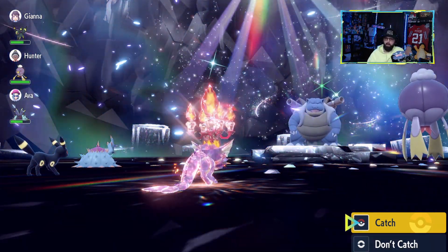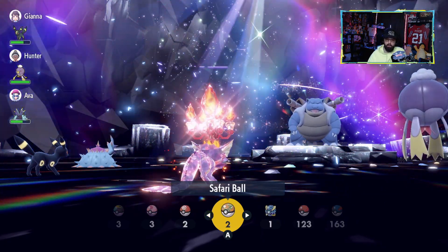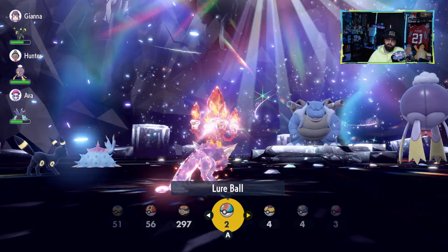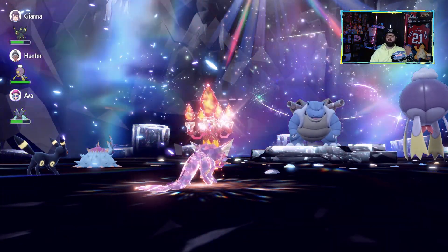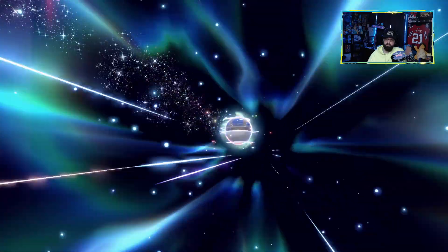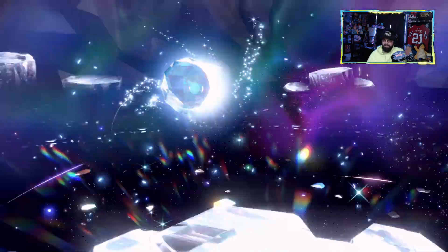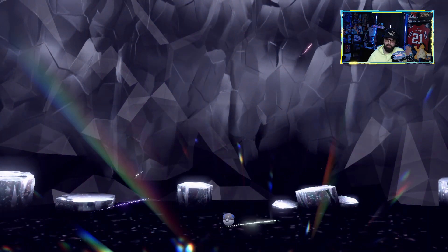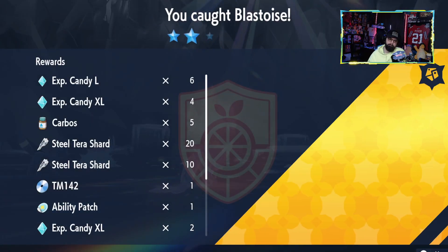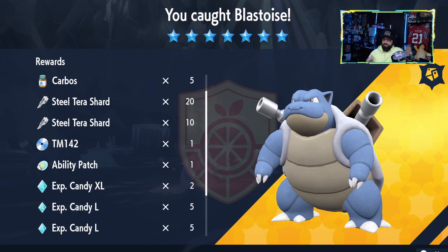Vaporeon made this one an absolute cakewalk and I would highly suggest snagging Vaporeon for your solo run. I think I might do a Beast Ball on this guy — actually, I think we're going to do Heavy Ball. I feel like the Heavy Ball looks really cool with Blastoise. And then let's see at the end — do we get any Herba Mystica? There is a chance now with these starter Pokemon raids where there should be the potential for some Herba Mystica, which is cool because they haven't done that before. We got none — that's two raids now, Venusaur and Blastoise, zero Herba Mystica. But hey, super easy though!